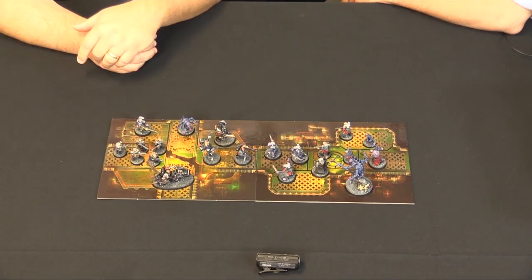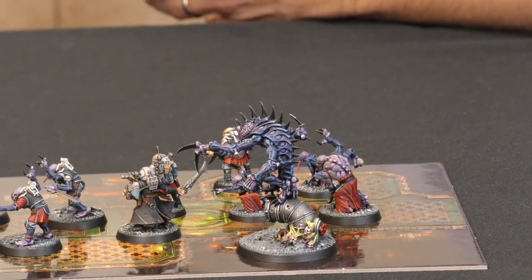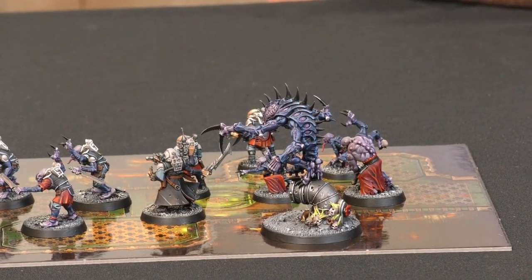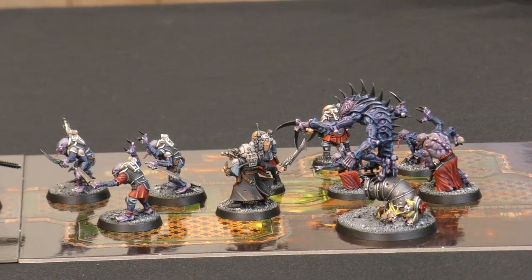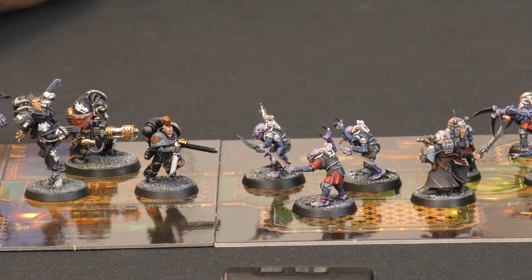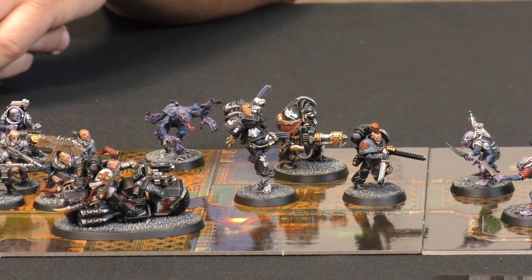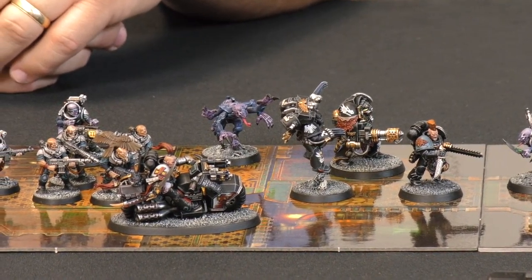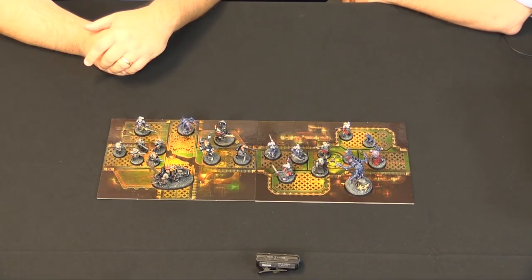So here we have some very nicely painted figures. What do these guys belong to? This is a new game that's out in stores right now, brand new. It's called Death Watch Overkill. There are space marines going down into a mining colony that they've lost touch with. What we know is that the mining colony is overrun and corrupted with gene stealers — an alien menace.